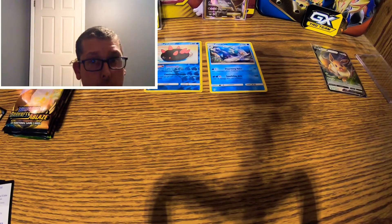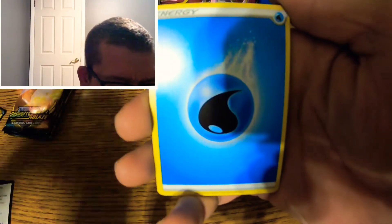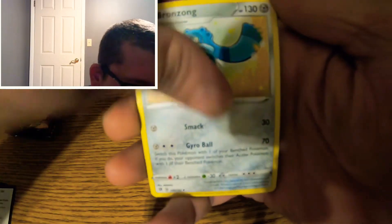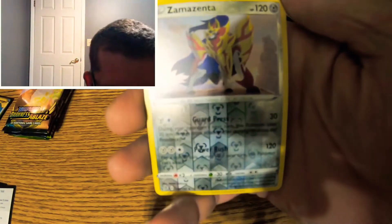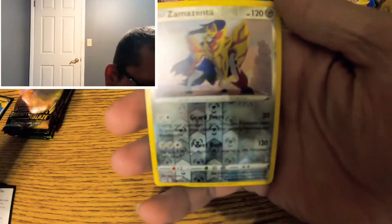Let's check it out. Rainbow Boss's Orders, Rainbow Sonia — maybe. A Toxel, an Applin, a Galarian Darumaka, a Bunnelby, a Vulpix, another Water Energy, a Drakloak, a Bronzong, a Milo. Reverse holo — oh! Reverse holo Zamazenta. That's a pretty card, that's a good hitter. And the rare is a Rillaboom VMAX.